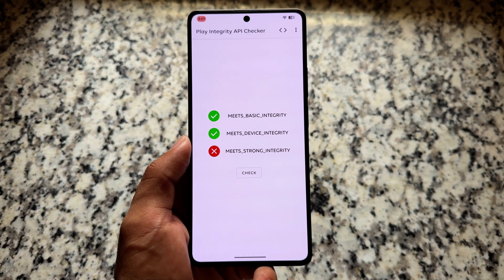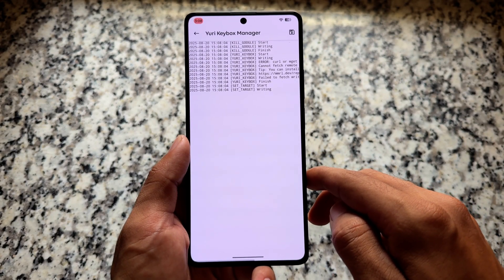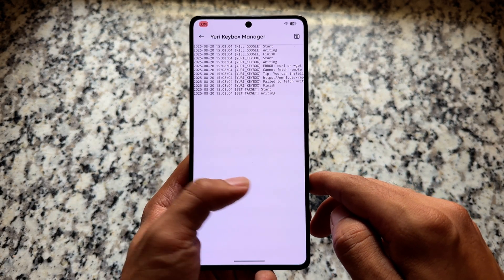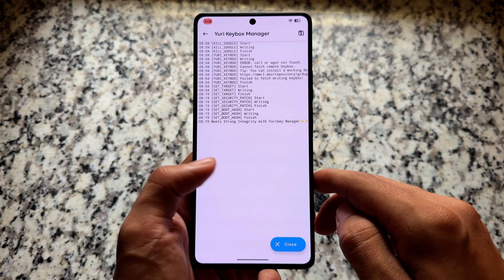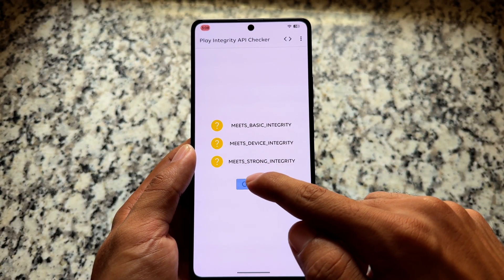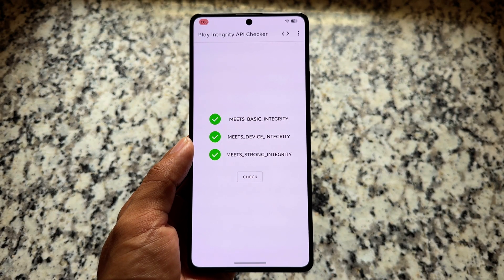If you need strong integrity, open Magisk and look for the action button just below the Yuri Keybox Manager module. Credits and everything are available in the description. Clicking the action button will take a few seconds and it will download the keybox for strong integrity. As you can see, it's done — strong integrity with Yuri Keybox Manager is now passing. Click close, then open the Play Integrity API Checker app. You can also check the Google Play Store for Play Integrity tools.